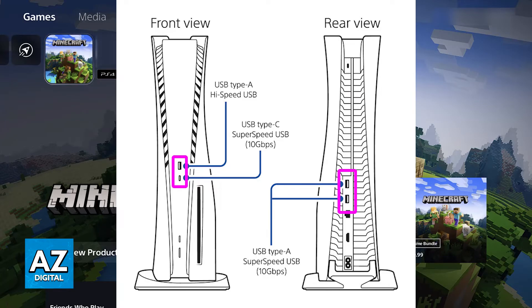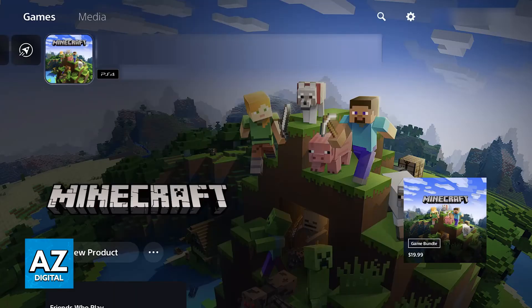If you are using wireless peripherals, ensure that they have enough battery power — look for any flashing light indicators. For Bluetooth models, confirm that they are properly paired with the PlayStation 5 by going to settings and accessing the Bluetooth accessories section.